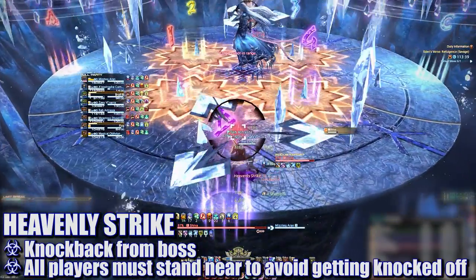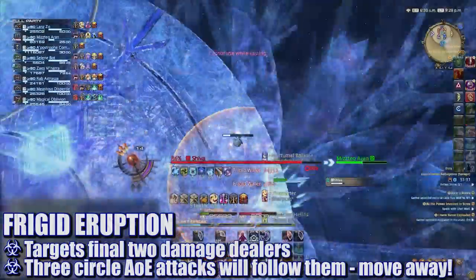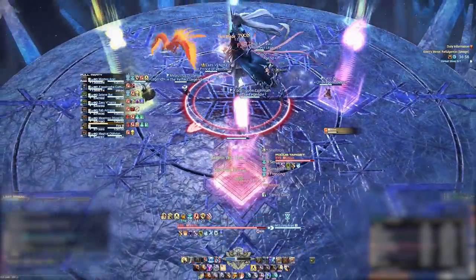The boss will then cast Heavenly Strike and knock back all players away from the center. As soon as the knockback resolves, the two damage dealers who have not been targeted by anything so far will be targeted by three AOE circles in a row. That is an insane number of mechanics all at once, so let's break it down.